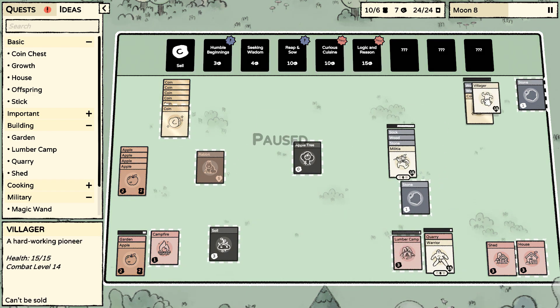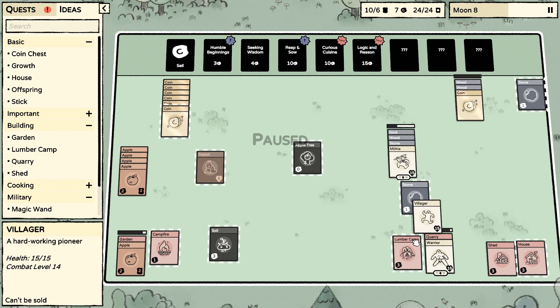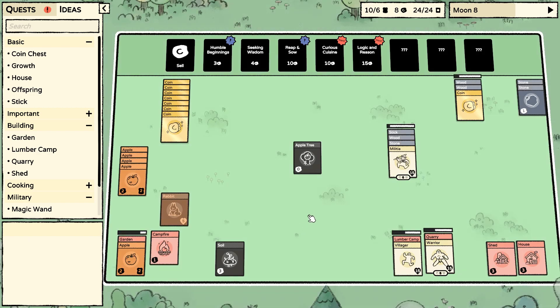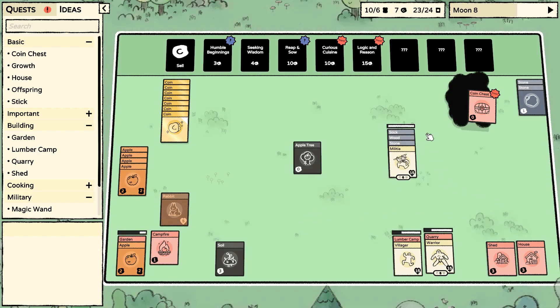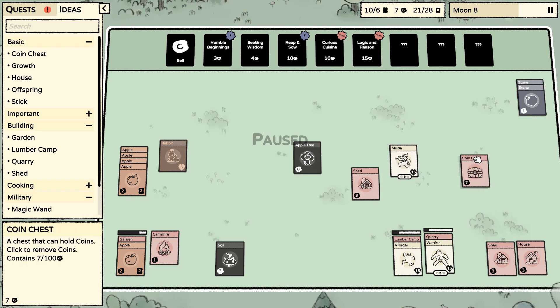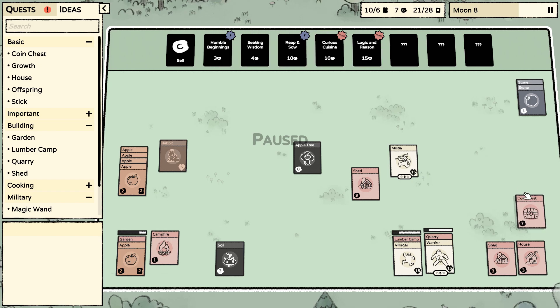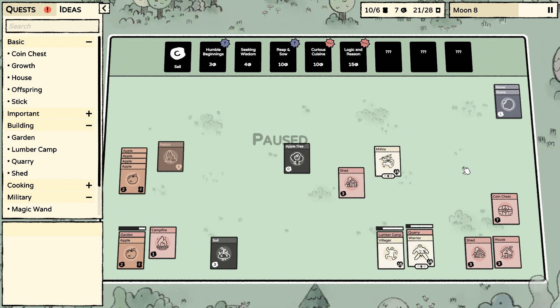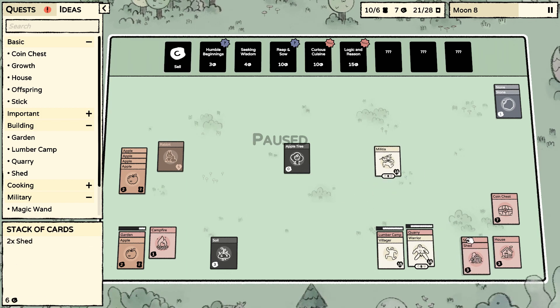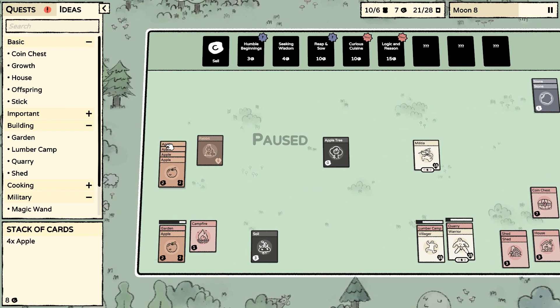Let's make a coin chest. Coin chest — nice! We can just put all our coins in there, that's great. Another shed. I do like that these can stack — good to know. We now have ten of that.